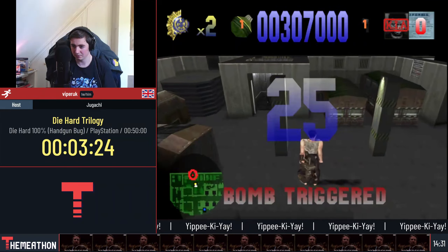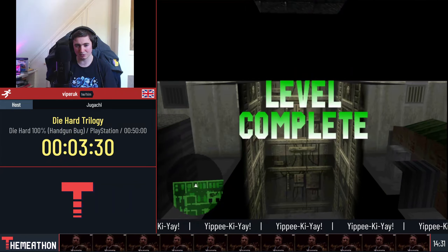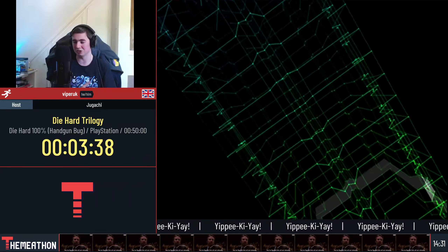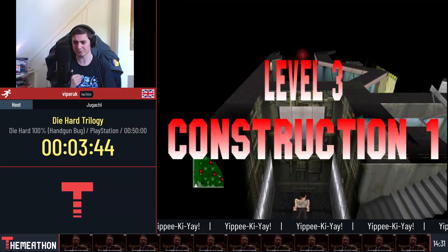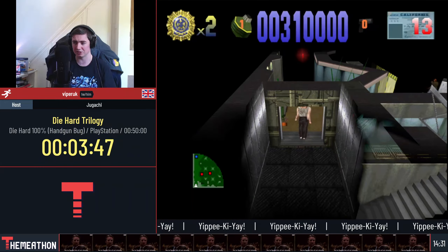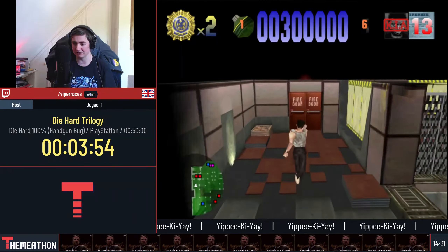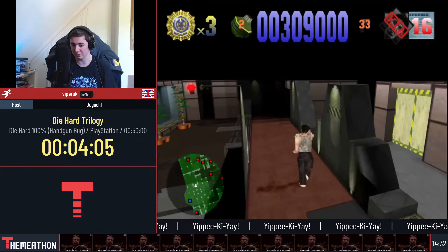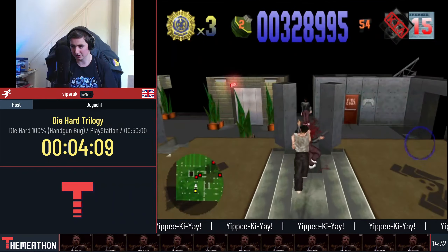You do have health as well. Saving hostages in this actually slows you down, so we will be saving hostages but also killing them pretty quickly. There are certain points where you'll be able to save hostages and they'll give you an extra life. We save the guy, the extra life comes up, and then we can kill him and it won't matter too much.